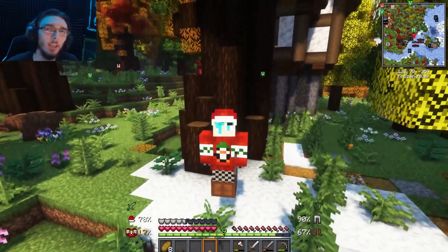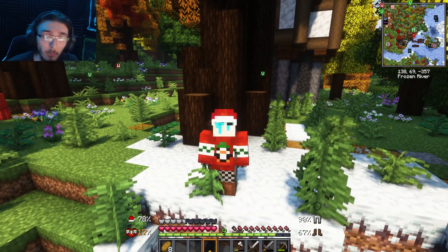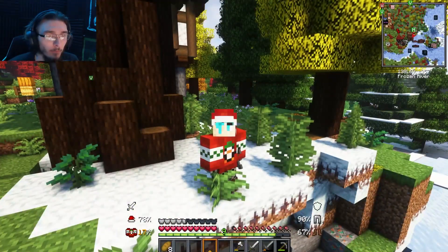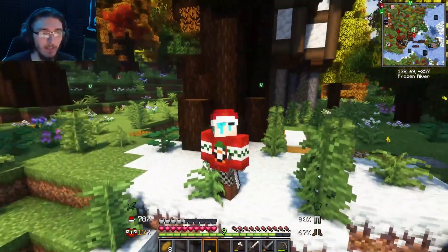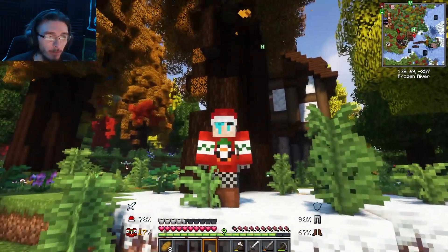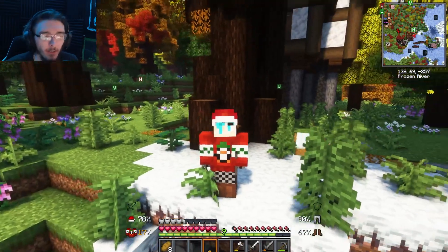Hello everybody, it's me Glitchy Gameplays and we're back in Better Minecraft 1.19. I am wearing my Santa hat and my ugly sweater of a penguin — very cute, very cute, look at him, little arms out, he's very cute.